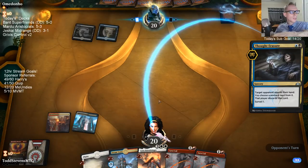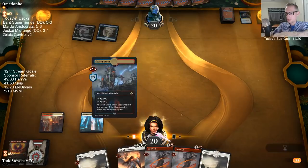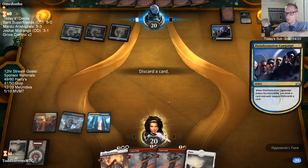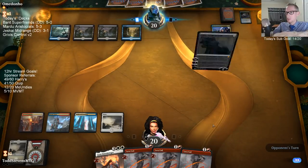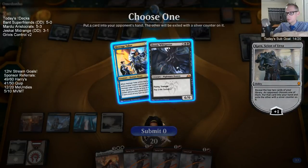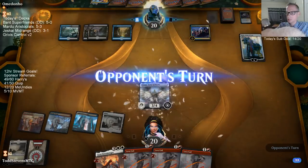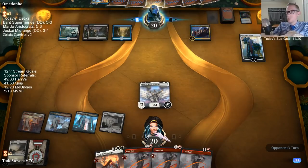Could you do, for the other Grixis, a Grixis Control V2 with Thief of Sanity and new Bolas? Disinformation Campaign is so good against removal. I can't beat either of those cards. Maybe I should just cut Lava Coils — Lava Coils are horrendous. Then our opponent's Hostage Takers and Thief of Sanities just get us.